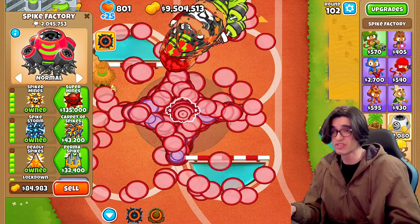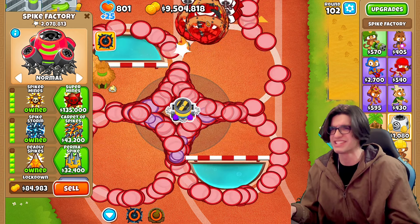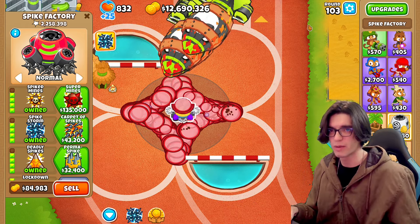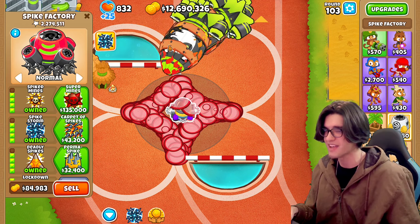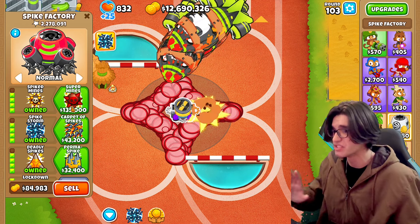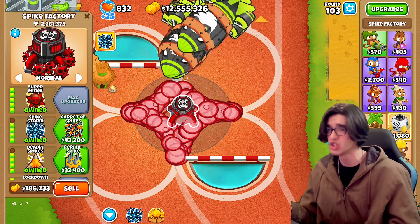Let's try using the spike storm — see where these guys go. Oh, they're getting sent all the way back to the beginning! But we're going to need a little bit more damage if we want to beat rounds 103 and beyond faster, because the knockback is kind of a drawback at this point. So let's go for super mines — see how this does.